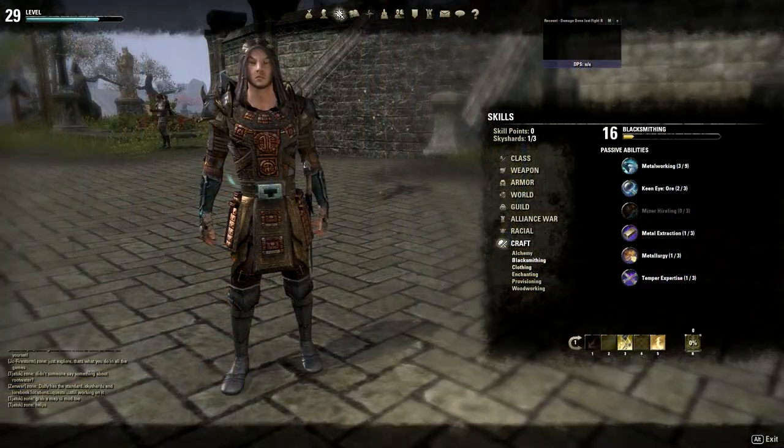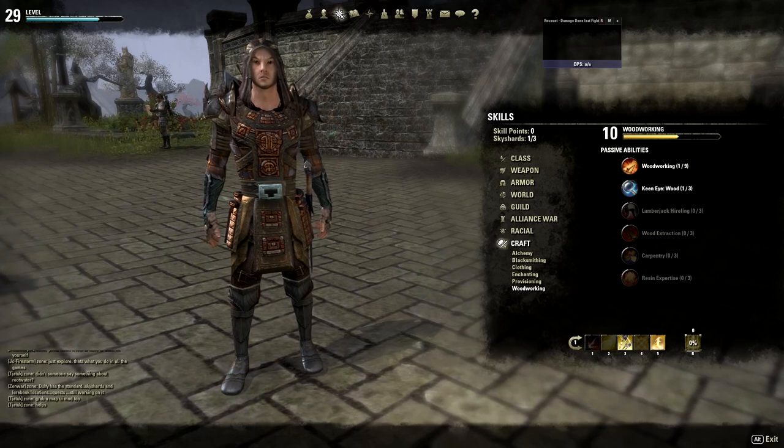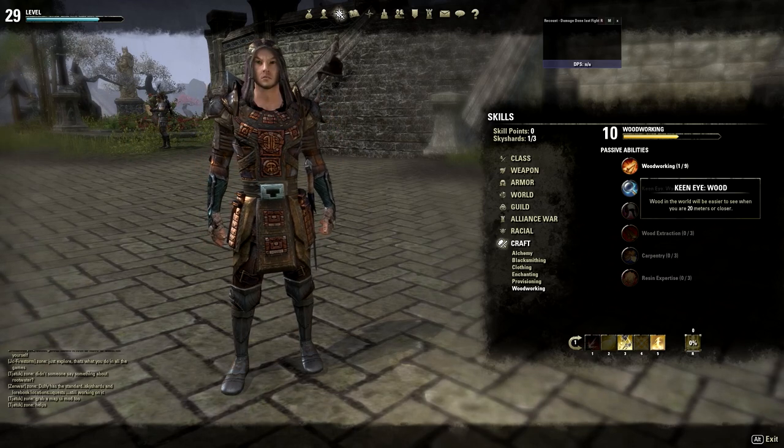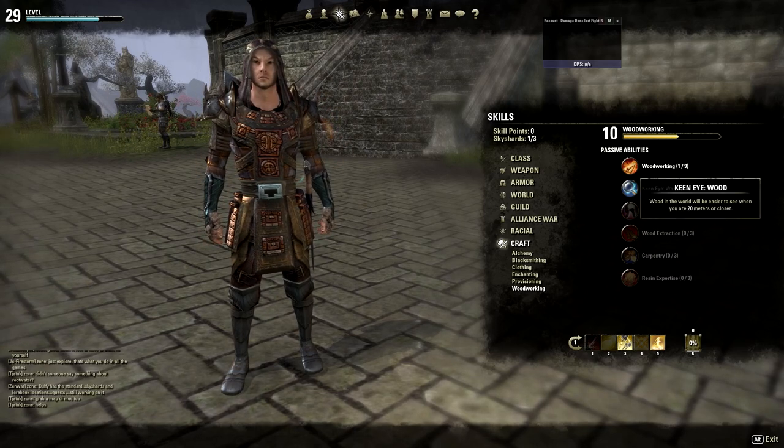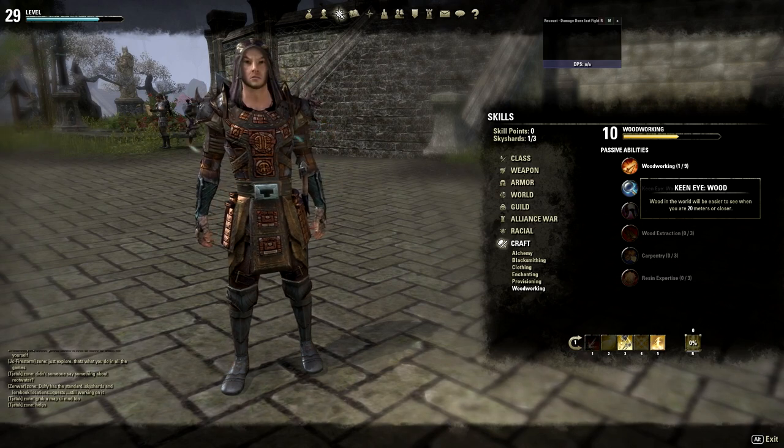There are 6 professions in the Elder Scrolls Online, but the 3 we are going to focus on are blacksmithing, clothing, and woodworking. In those 3 professions you want to get the keen eye skill, which will help you spot iron ore, wood, and cloth while you are out questing.